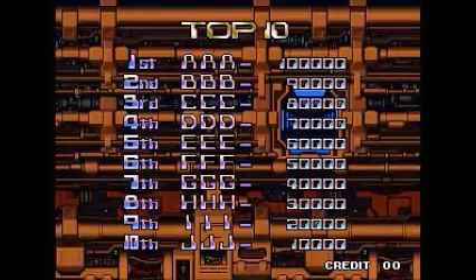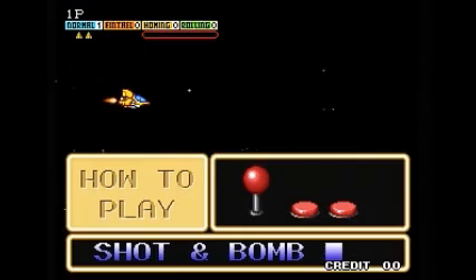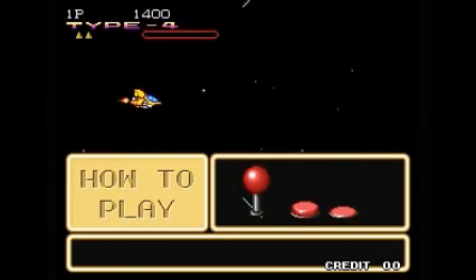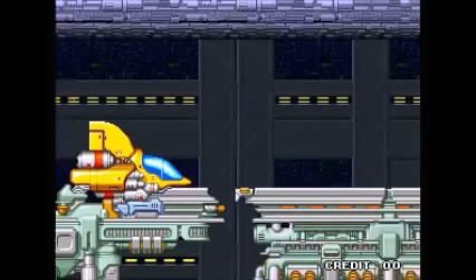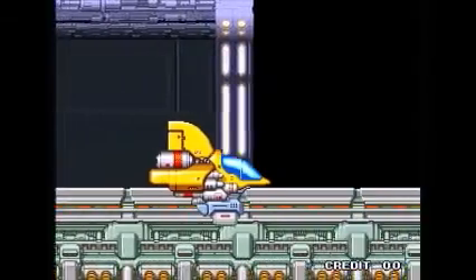There will be boss fights later on. You can continue as much as you like as long as you have credits, and you'll pick up right where you left off. You fire and hold down to release a heavy blast. With the other button — there's a shot button and a second button — that button will allow you to switch between the different weapons. You can carry multiple weapons at once and switch to the others whenever you like. And they each have a different type of charge shot.